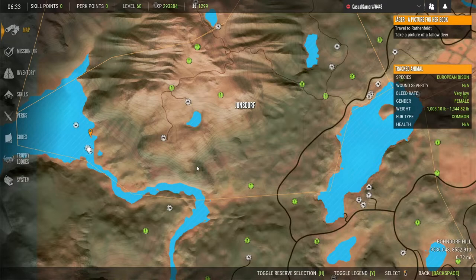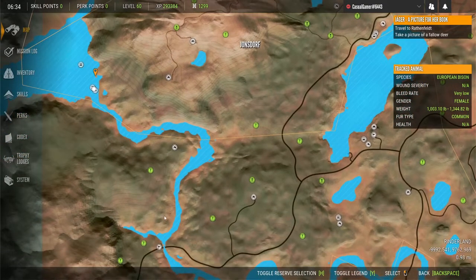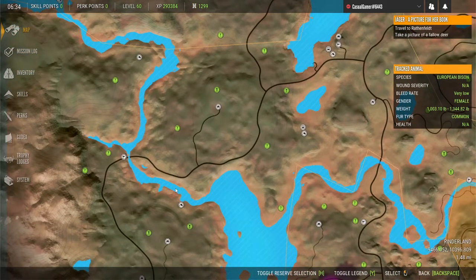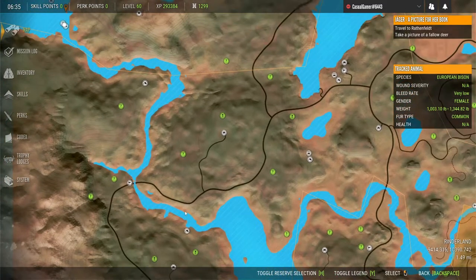Once I adopted the strategy of just running around the different lakes and up and down the river streams — and you have to run both sides of the river system — I was making a lot more progress a lot faster. I highly recommend just putting it on auto-run and running the different portions of the map.